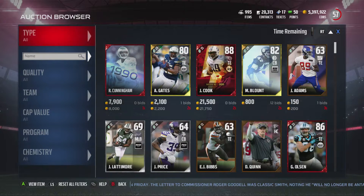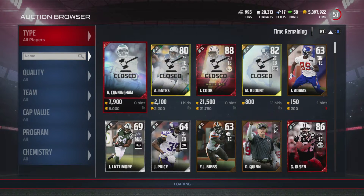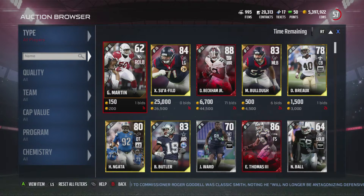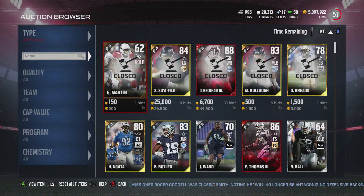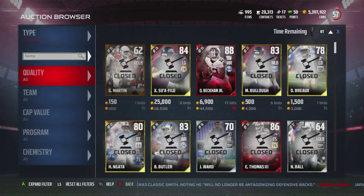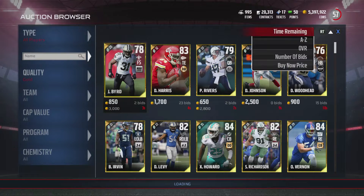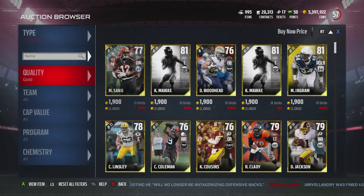What I want to talk about today is what card to snipe right now. This actually applies to whenever a big promo launches — kind of like the playoff promo or the Super Bowl promo — a lot of people are going to try to sell everything they invested into the promo right away to make the most amount of coins.